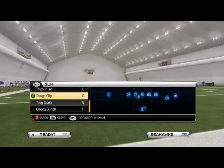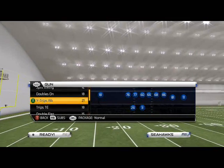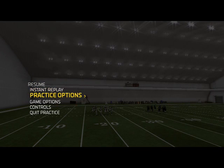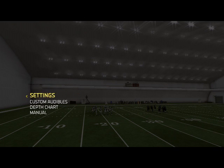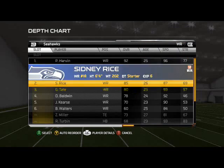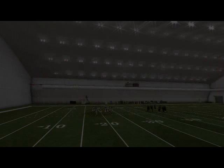What is up guys, in today's video we're going to be breaking down our base zone beater out of the Shotgun Doubles On formation. We need to go into our depth chart — this is why you need to follow my team breakdown videos to make sure you have the proper depth chart set up. For the Seahawks, we want to make sure that Percy Harvin is in the number three slot for this offense, for a very specific reason.